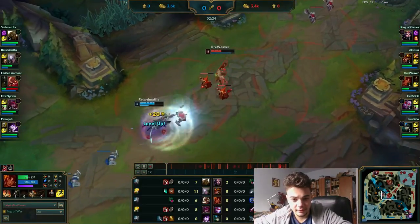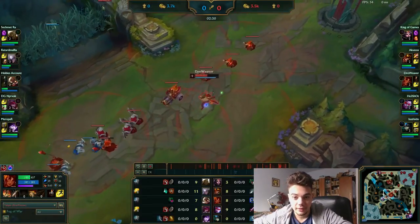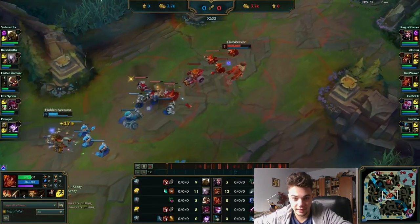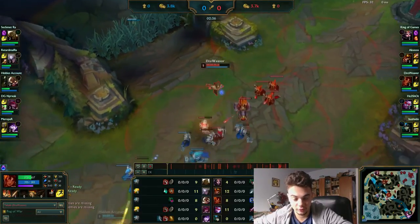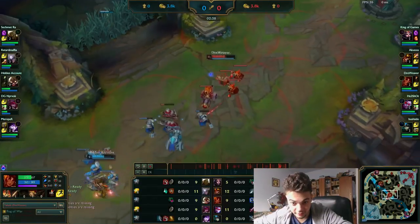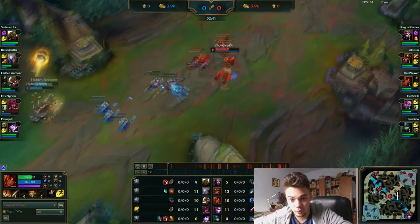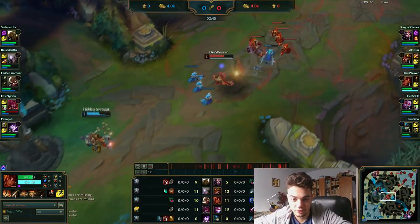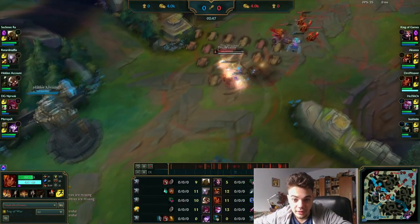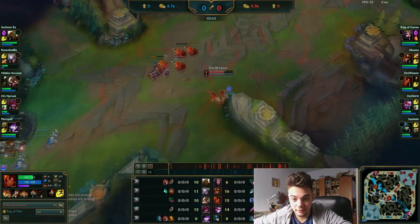The main trick for playing with Presence of Mind, besides losing the HP that Triumph gives you, is to just push lane and move bot - that would be the ideal strategy. There are cases where Triumph is obviously better. In one game I fought a Katarina and died to ignite after killing her because I didn't have Triumph, but that's a small case. If you want to play more roam-heavy - just roam, push bot - and you feel mana is not enough, this rune is good for you.